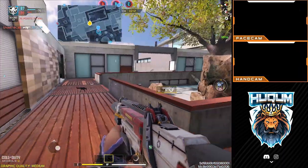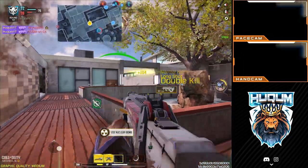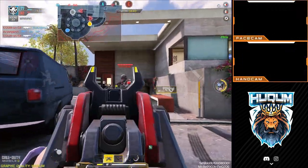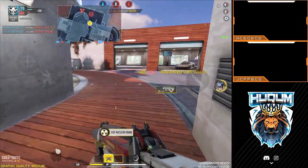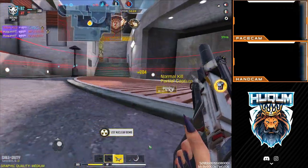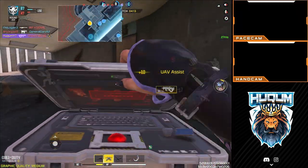Losing Bravo. Stealth chopper on standby. STUAB is ready, friendly nuke. GGs, nice work. Take him, take him B. I got shuffle. Target down. Friendly stealth chopper inbound. Tangle down. Tangle down, tangle down. Stealth chopper awaiting orders, losing alpha, tangle now.